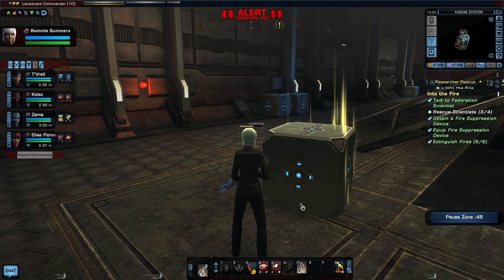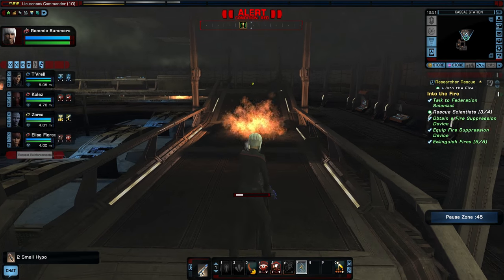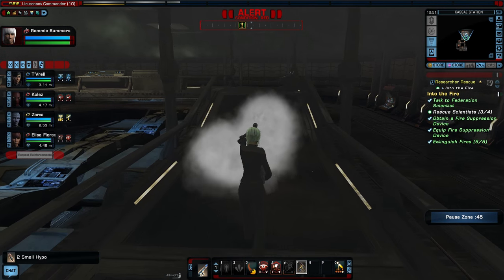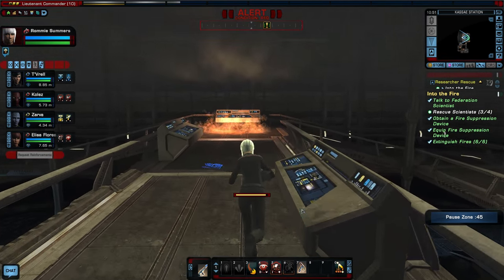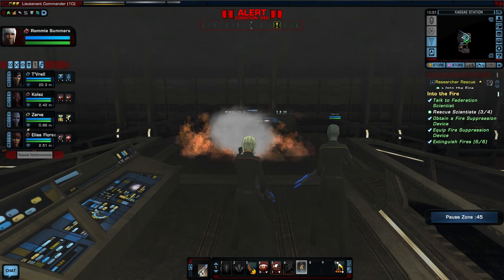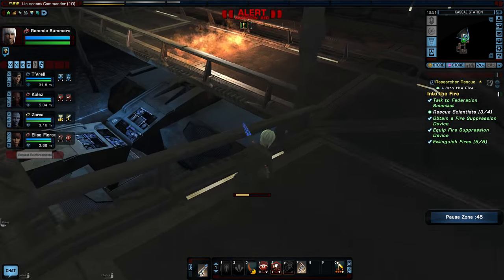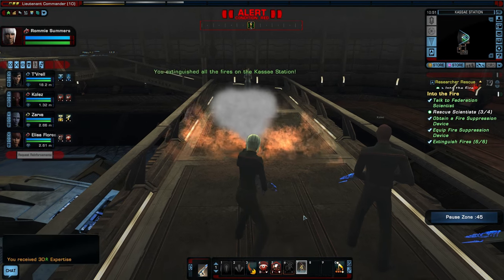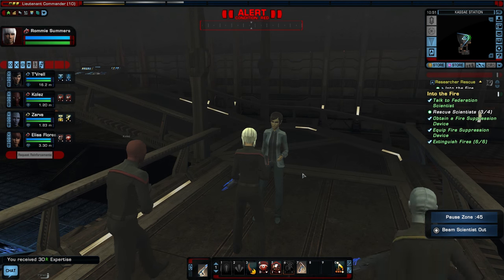Here's some loot we can take — sell it for energy credits. There is the last scientist, but before I save her let's get all these fires. One more over here — and it does it! Fire Suppressor accolade is still there. Excellent! Now let's beam the scientist out.